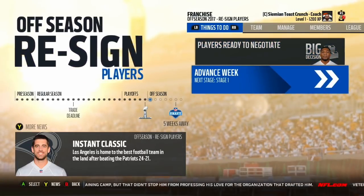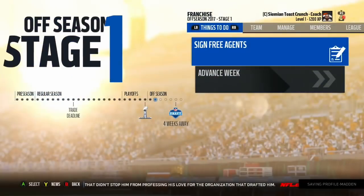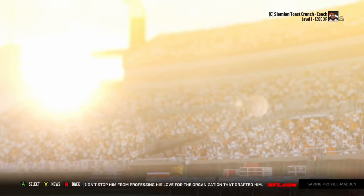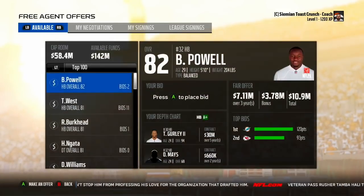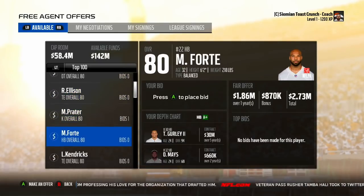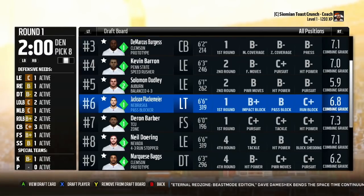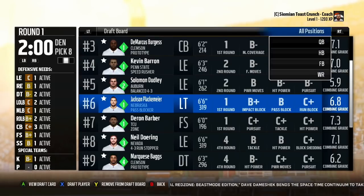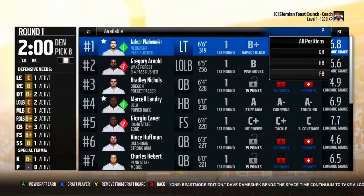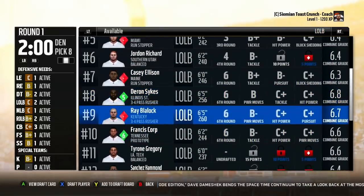We're about to be in free agency, but I highly doubt anybody worth noting will be here — and exactly what I thought happened. Maybe I'll go after some random players, but I'll see you in the draft. This draft class is not the greatest. For the positions we really need, there aren't many players — linebacker for example. I really did not find any good linebackers. These guys all kind of suck; there are a couple with decent combine grades but nothing phenomenal.